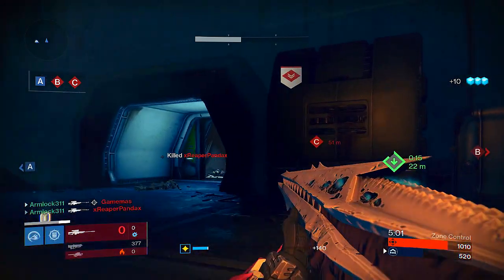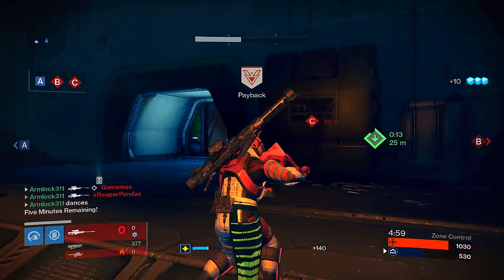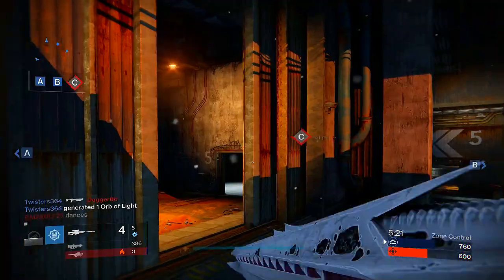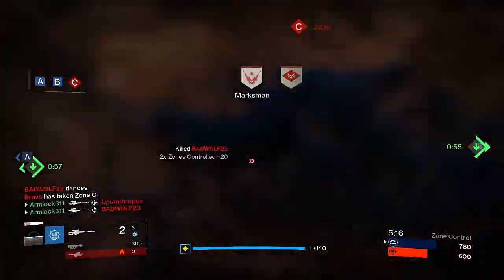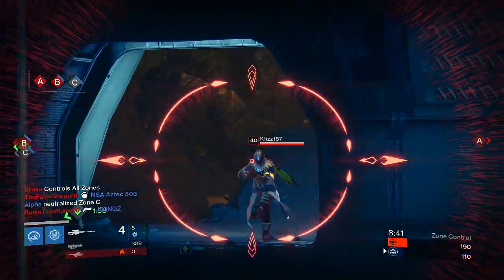The first thing I noticed when I picked up the sniper rifle is there's no visible scope on it, which gives you a much wider view of what's going on around you, especially on your right sight. Same thing when you aim down sight — the scope is very open.